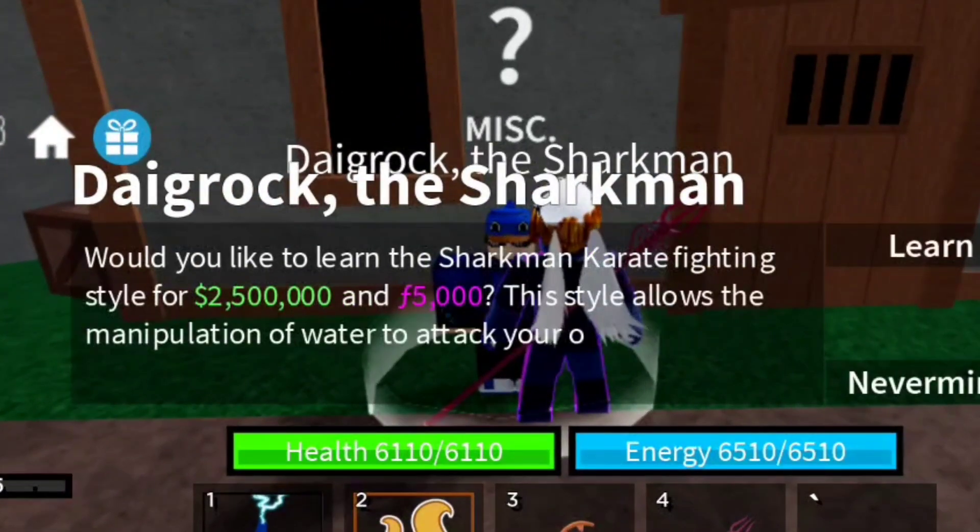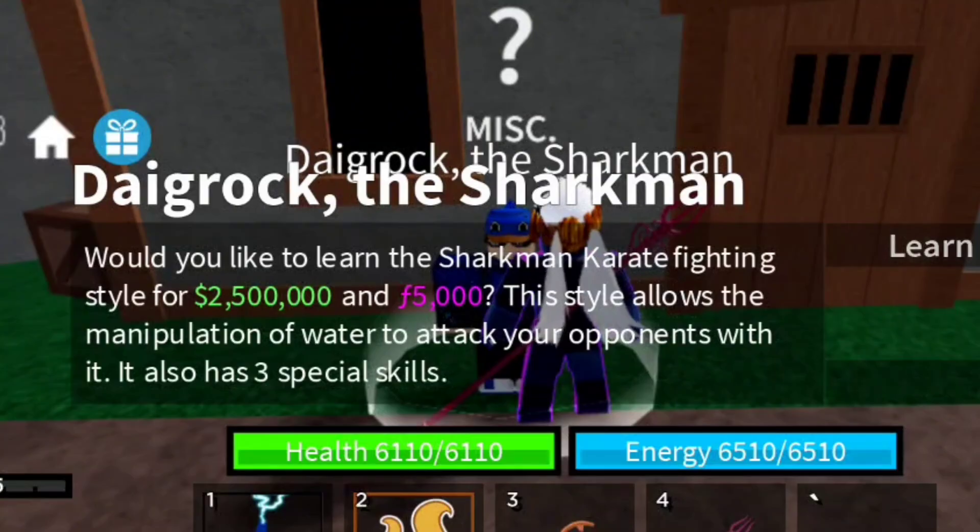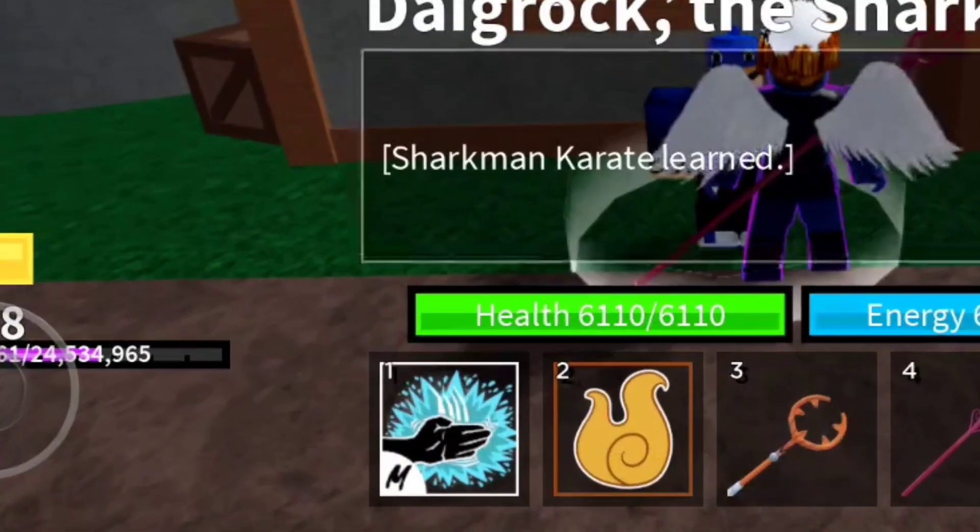I just need to collect the chest here and the time has finally come — I can now get sharkman karate. 'Would you like to learn the sharkman karate fighting style? This style allows the manipulation of water to attack your opponent.' And there it is — sharkman karate.